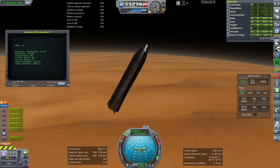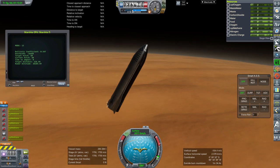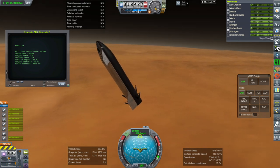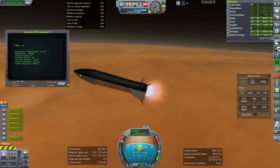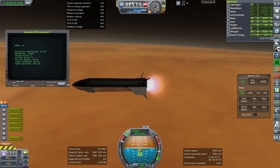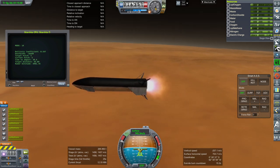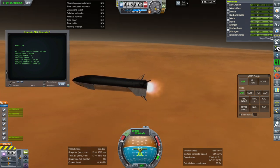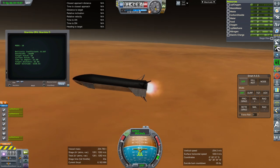Hello everyone, and welcome back to Realism Overall Sandbox in Kerbal Space Program 1.8.1. In a previous video, I had introduced a Mars landing script for the SpaceX Starship, and we see it working here. In that video, it landed a little bit hard. I've done some tweaking, but the margins are really tight on that. The amount of throttle range difference is less than 1% when it comes to the difference between a soft landing and a hard landing. So it's a little bit of a tricky business.